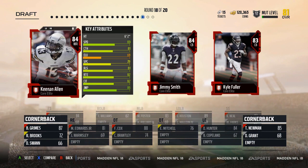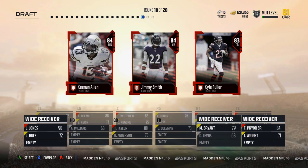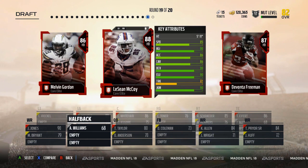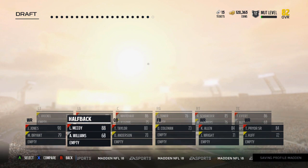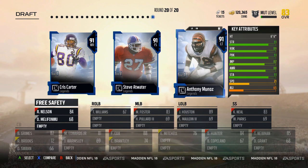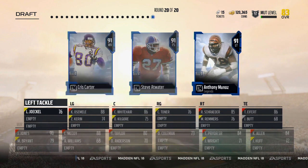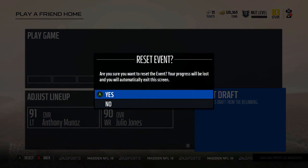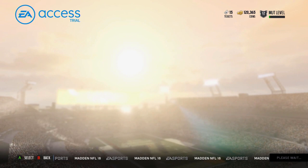Corner's fine. We gotta take Keenan Allen. We get a halfback round — take Shady. We do need a left tackle. That's probably the best draft I've had in terms of not overlapping too many positions.